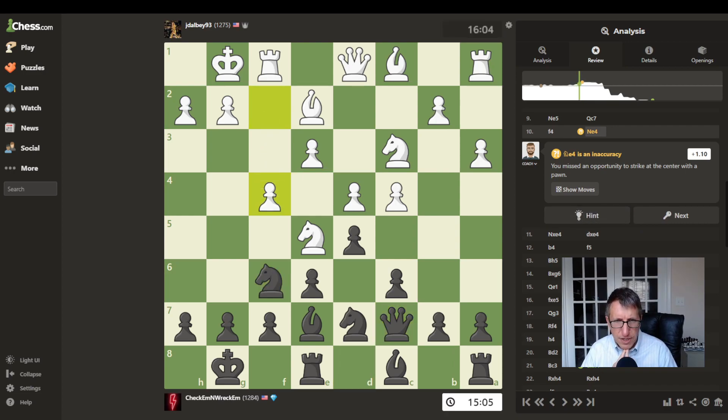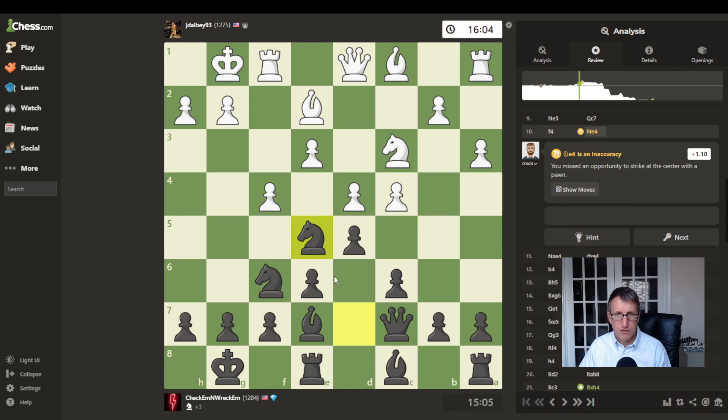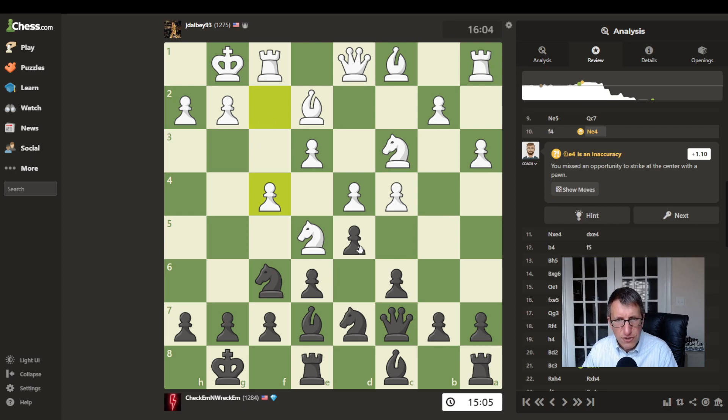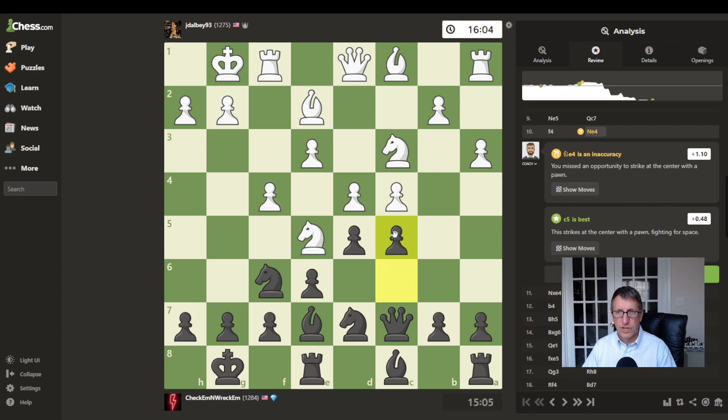I missed an opportunity to strike at the center with a pawn. So let's retry — strike at the center with a pawn. Maybe I just push forward here — that's probably what it wanted: to just push forward there. C5 is the best. In d-pawn games, pushing the c-pawn for both white and black is a common theme that occurs in these queen pawn openings. That's something to remember — don't restrict that pawn; maybe push it two squares instead of one.